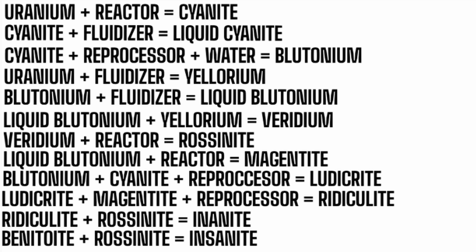For a more visual step-by-step: uranium in a reactor creates cyanite. Cyanite in a fluidizer creates liquid cyanite. Cyanite in a reprocessor with water creates plutonium. Uranium in a fluidizer creates yellorium. Plutonium in a fluidizer creates liquid plutonium. Liquid plutonium plus yellorium inside a fluidizer equals viridium. Viridium in a reactor creates rosanite. Liquid plutonium in a reactor creates magentite. Plutonium plus cyanite in a reprocessor creates ludicrite. Ludicrite and magentite in a reprocessor creates radiculite. Radiculite and rosanite in a reprocessor equals inanite. Benitoite and rosanite in a reprocessor creates insanite. Hopefully this is a better visual representation so you can work your way through the checklist.